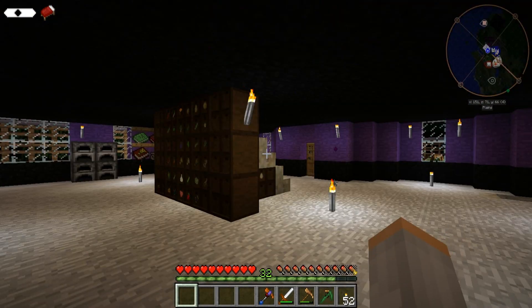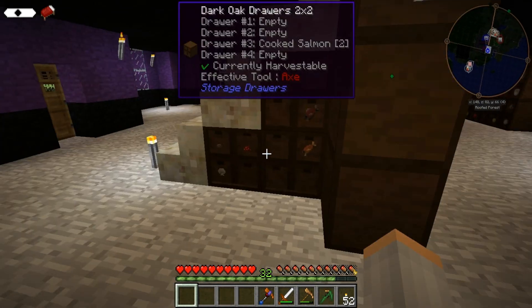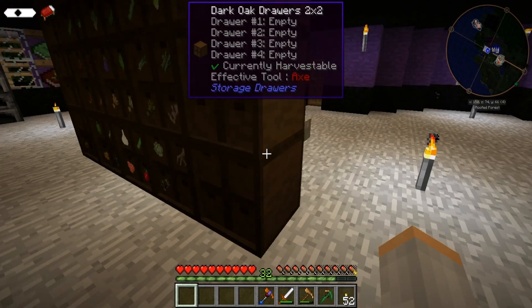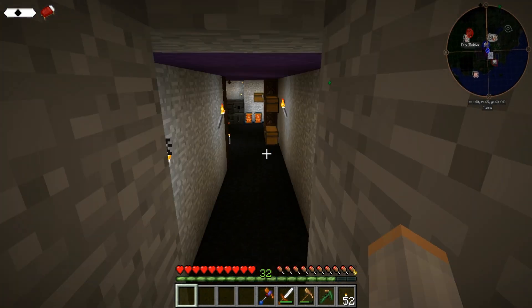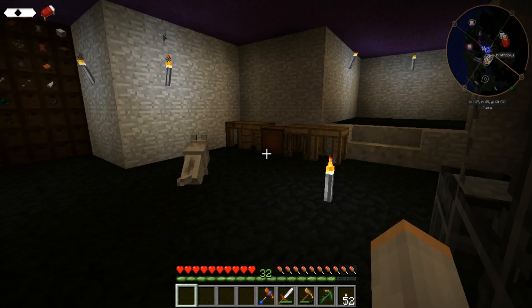Here's our fruits and stuff, and more furnaces, and then all of our garden stuff, and some meats are over here, and some meats are over on this side, and then I made a little tunnel to go into where our smeltery and stuff is.